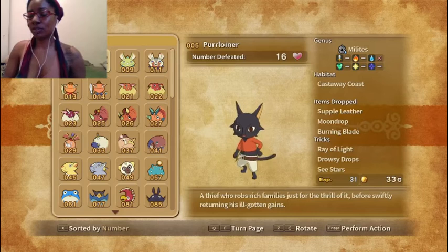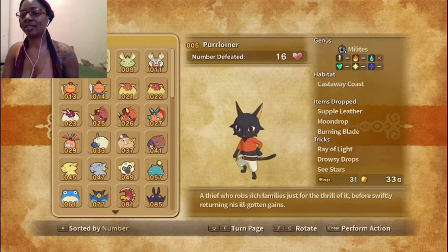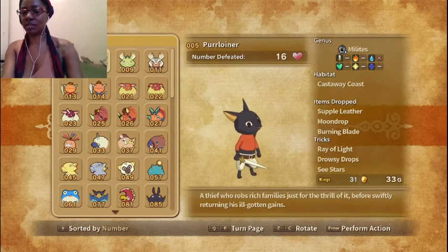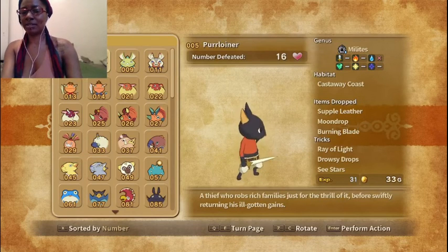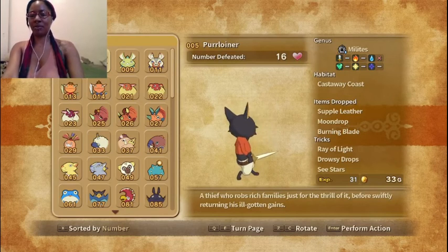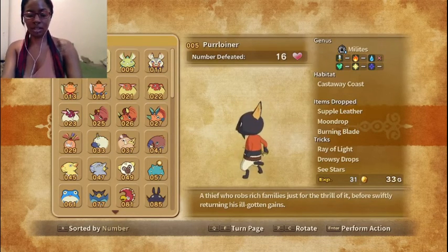So the first creature we've seen recently is a Purloiner, and this is actually one of our familiars now because I caught one. A thief who robs rich families just for the thrill of it, before swiftly returning to his ill-gotten gains. He's a thief — kind of like a Robin Hood type, maybe? Although it just says that it's for fun, so not a good influence for sure.